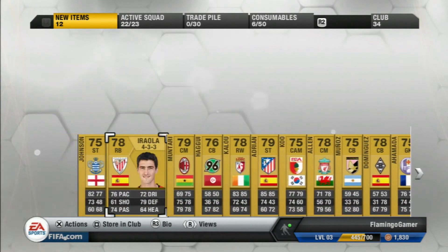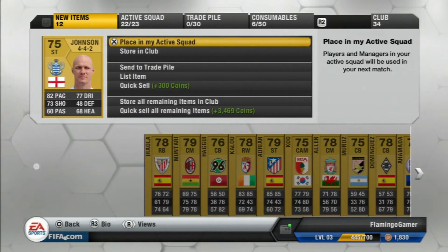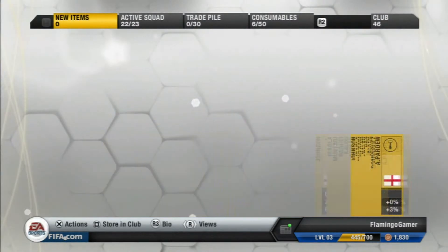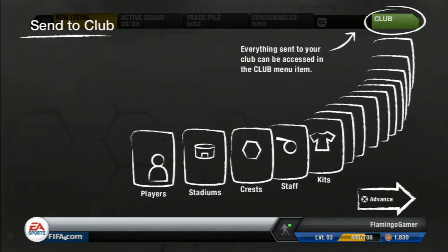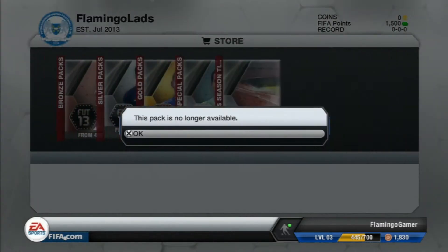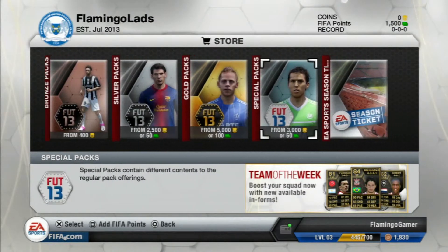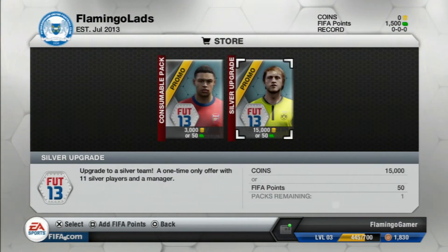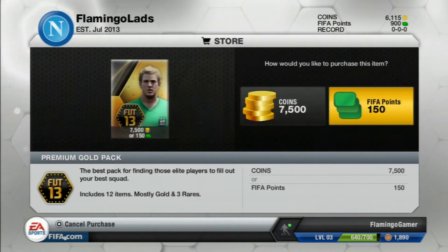After flicking through them I decided just to store them all in club, but then realising I really should have just sold them to get a nice starting coin budget. Oh well — I stored them all in club and didn't go back to get coins. From there I checked the other promotional packs and nothing really happened, so I started opening up the standard 150-point packs.